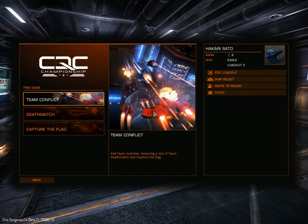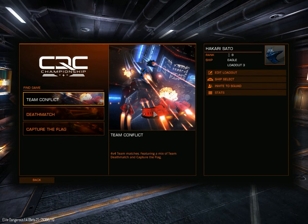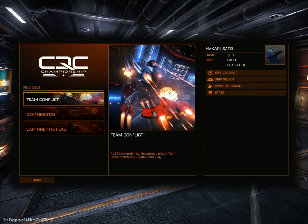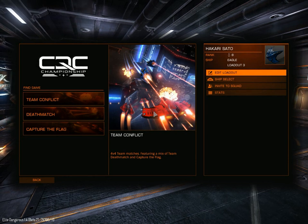So here soon they're going to be releasing a new update from 1.3 to 1.4. What that's going to add are three new ships, and also a game mode called CQC. Essentially what this is, it's a matchmaking system for team versus team, capture the flag, team deathmatch, or just normal deathmatch.